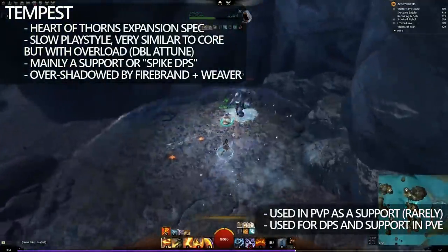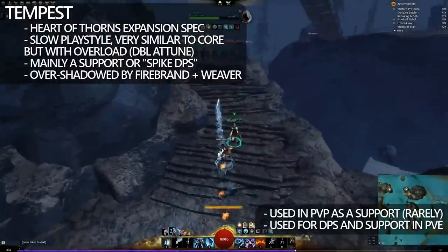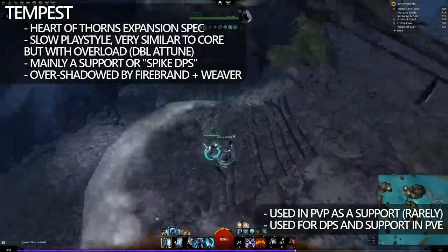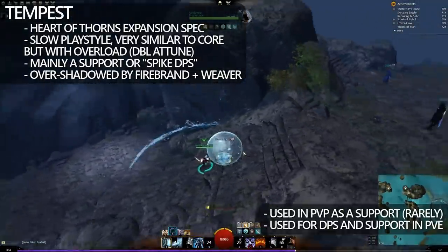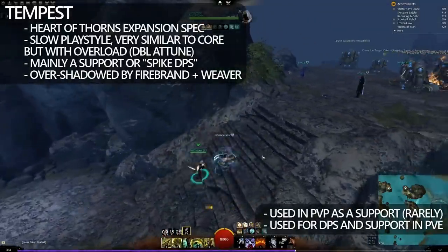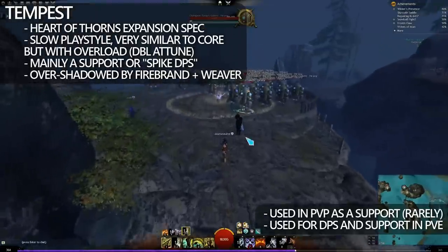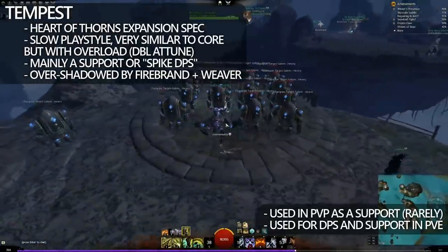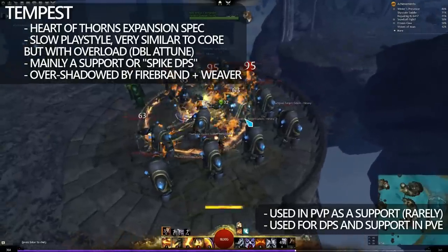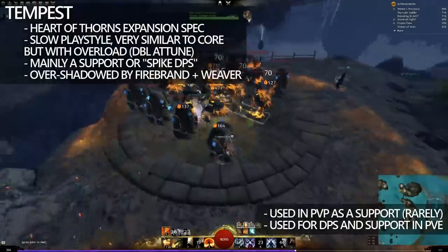So Tempest is very similar to Core; however, it does have the opportunity to double attune or overload. As you see here, I double-tap the F2, which allows me to go into the bubble, which is the Water Overload, and this in itself provides additional healing for whoever's around me. Everything else operates very similarly; however, the kit provided is just slightly stronger than before. The downside of Tempest support is that it's overshadowed by Firebrand, and its damage is overshadowed by Weaver.